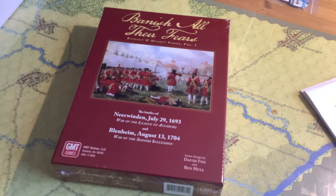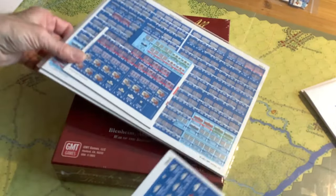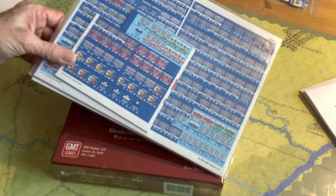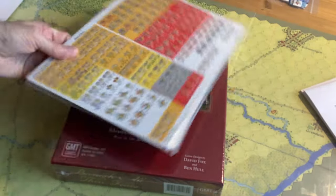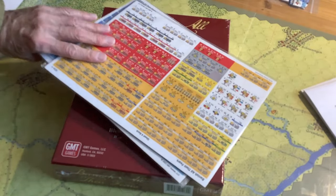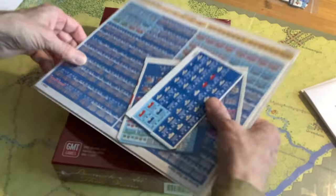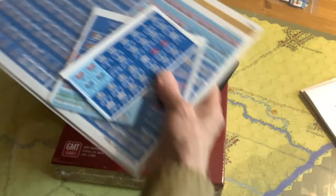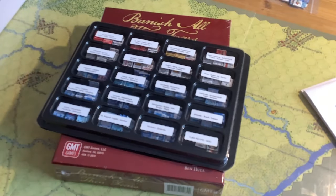I did not even punch out the counters for Near Wyndon. Since I don't know anything about the battle nor the war, I probably won't concentrate much time on Near Wyndon. I want to learn Blenheim. So there sit the Near Wyndon counters, unpunched. Blenheim was a horse of a different color.